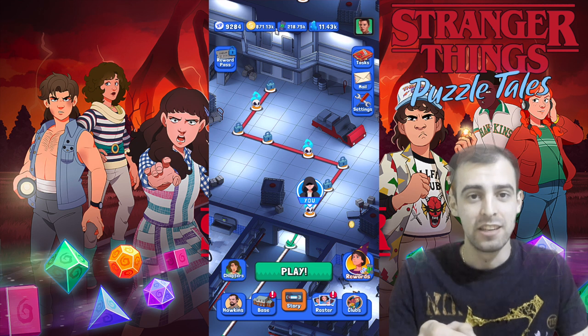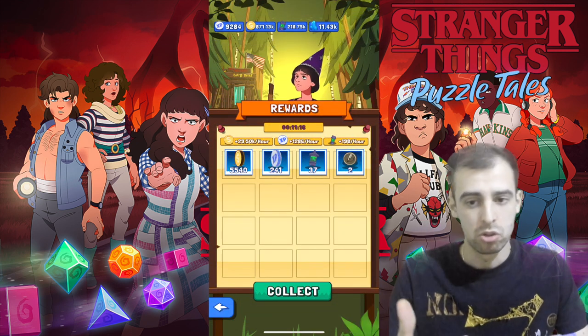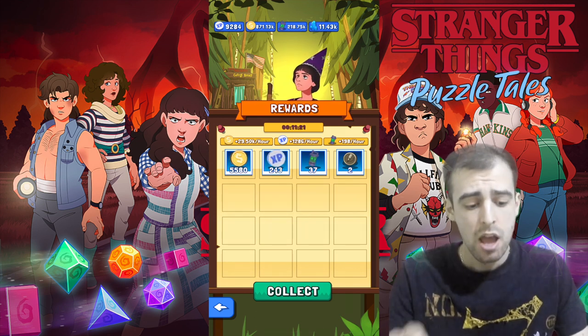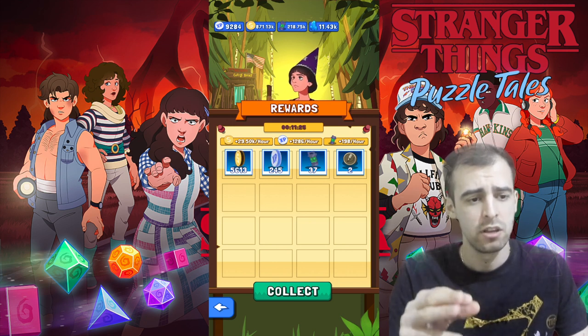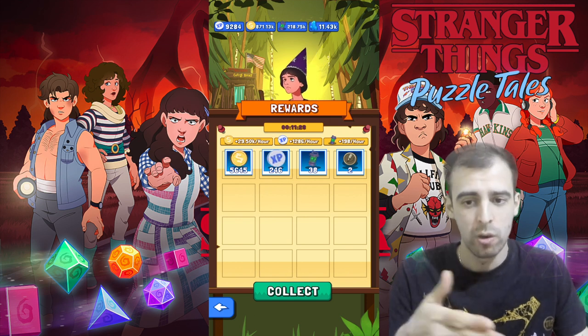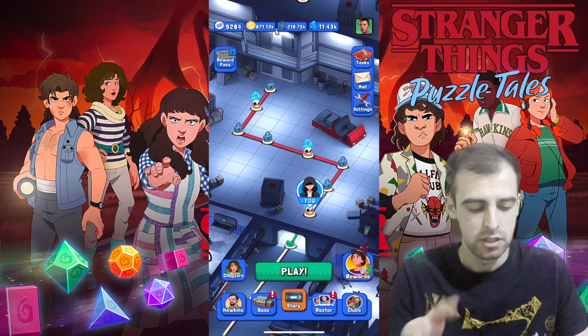There are 3 ways to get 6-star gear. The first is from the Void resource. This actually starts to drop after you reach around chapter 15, and the drop rate is very low — roughly 1 every week or 1 every 10 days. I actually got a green 6-star gear today, though I didn't record that.